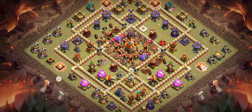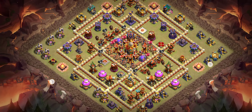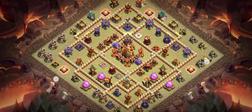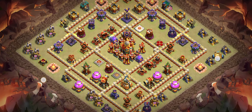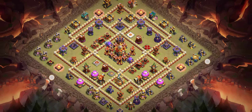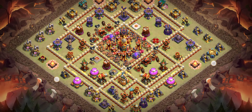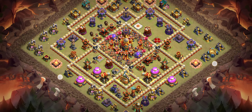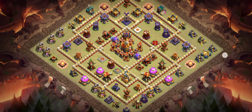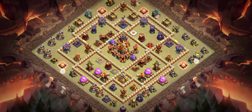Base number seven. I've seen a lot of pro attackers — even though they lost trophies on defense, they got three stars on almost every base they attacked, and that's why they stay in the high trophies. That's why I opened my second YouTube channel for attack strategies — I want my viewers to learn from pro players. You guys have known me for so long, so make sure you visit the description and watch the attack strategy videos I've uploaded.